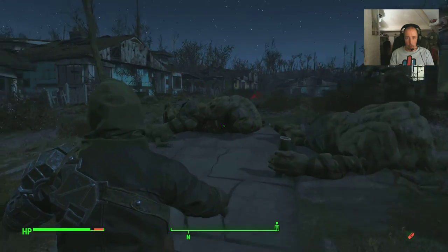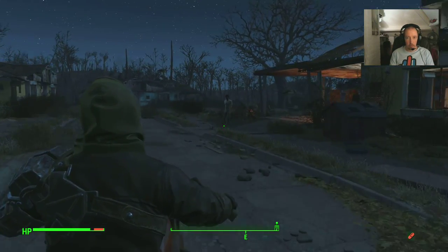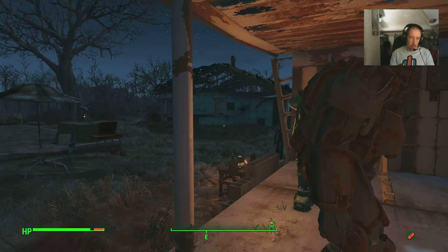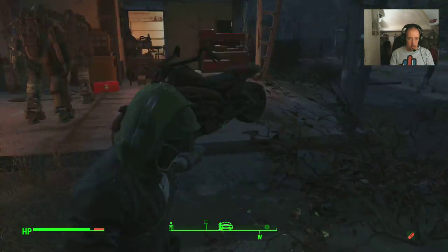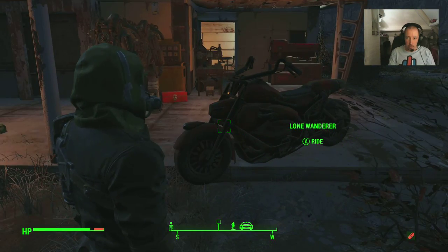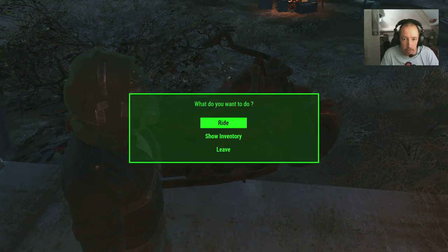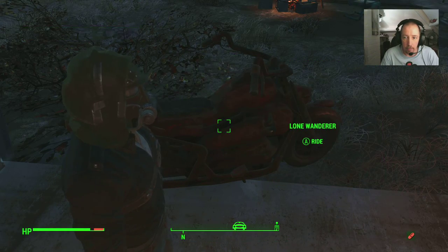Let's park up and look at our trusty beast. That is awesome, check that out - amazing. So what can we do with this then? Show inventory - it hasn't got any inventory.